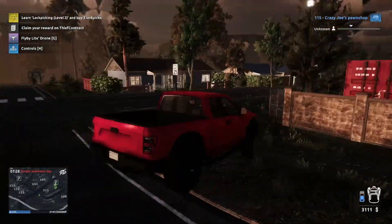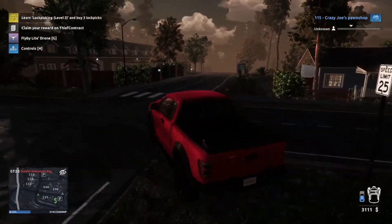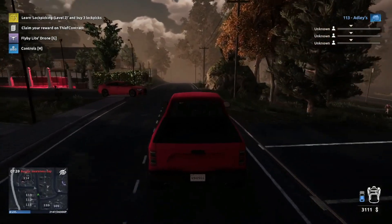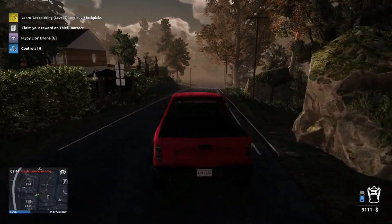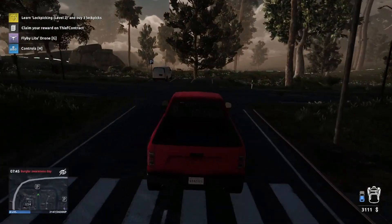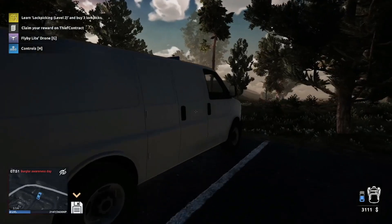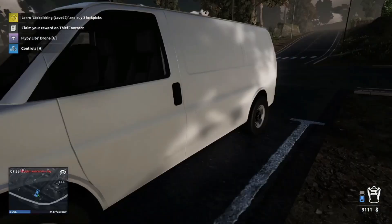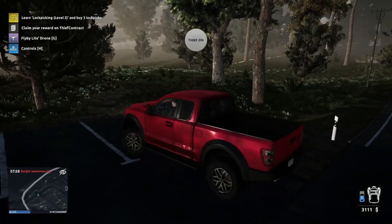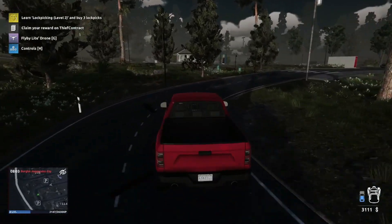Let's take a look at that parcel thing, which I don't know where it is - we'll search for it. It's around there on the right. That's a suspicious van. What can I do here in the van - can I rob it? Nope. Let's continue. We have that parcel thing there.